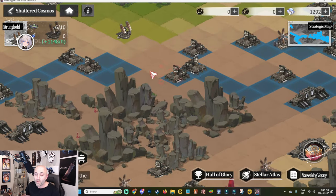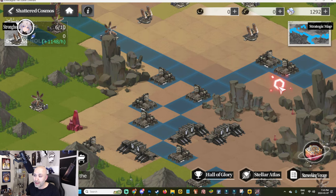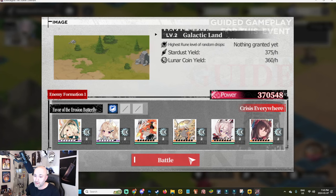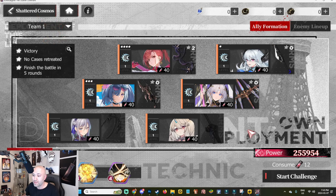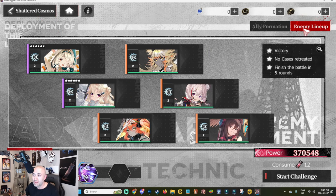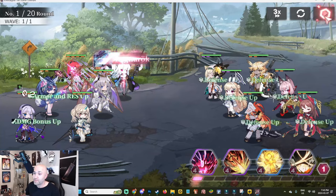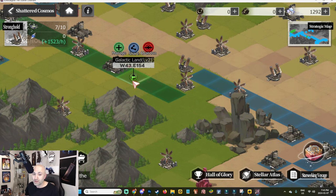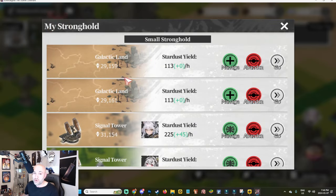The occupation system works like this: I can only go as far as my current connected spot allows. To go further I need to attach myself to an existing adjacent spot. The boss power here is 3,705,548. My teams have power of 1,217,874 and 2,559,54 respectively. If I battle and win with my stronger team, I get to occupy that slot.